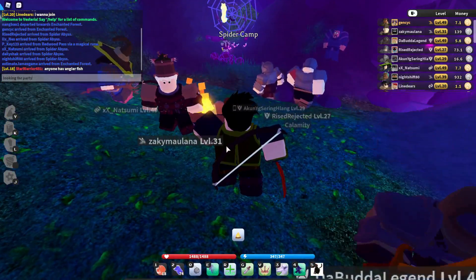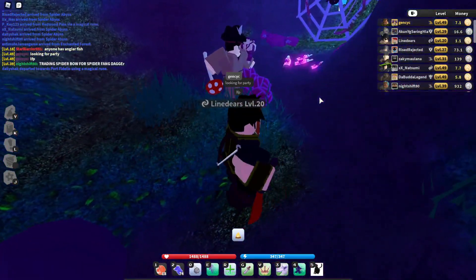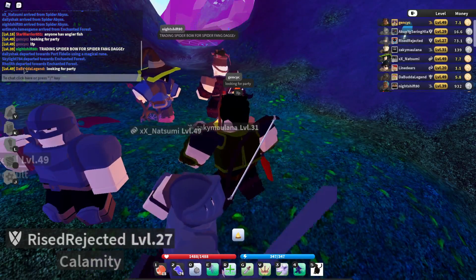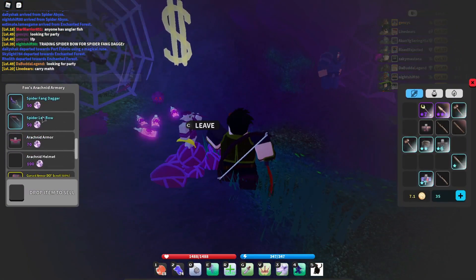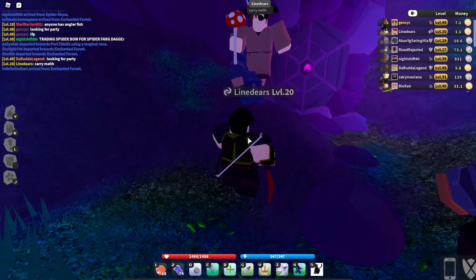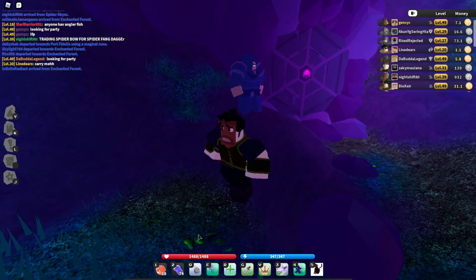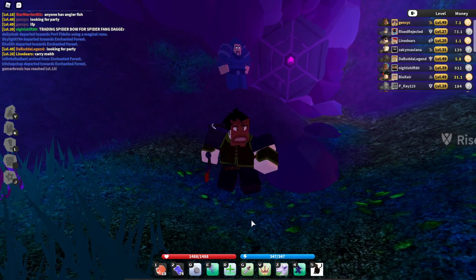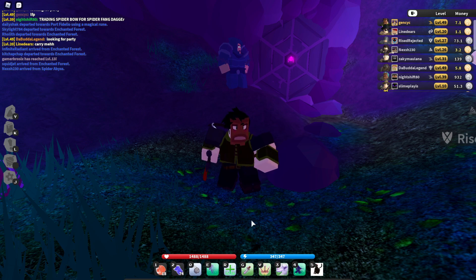Talk to a party leader and you'll be teleported in. Try not to die because staying alive gets you 1 million XP per run, and you also get loot. Even if you die, don't leave the party — you still get 1 million XP for every run. Do this until you reach level 30.